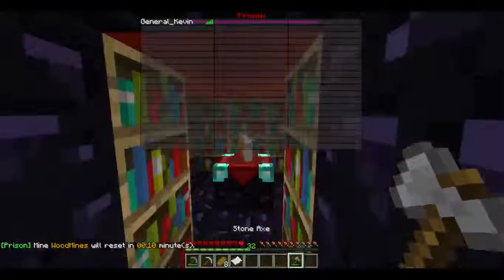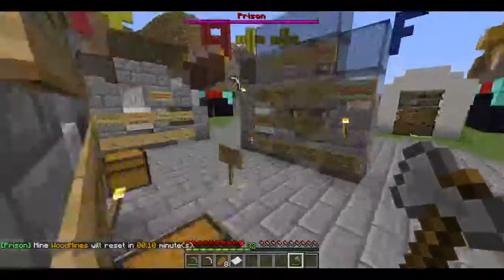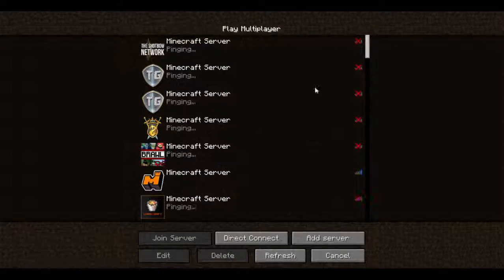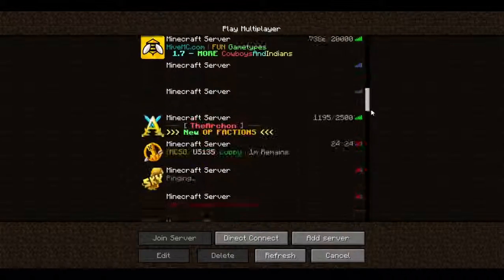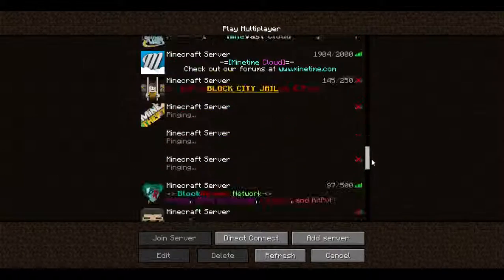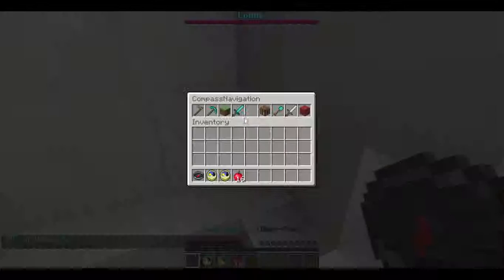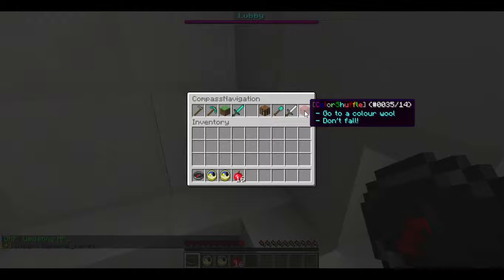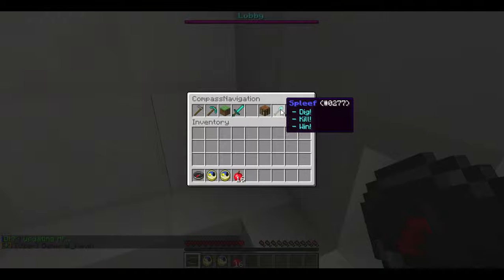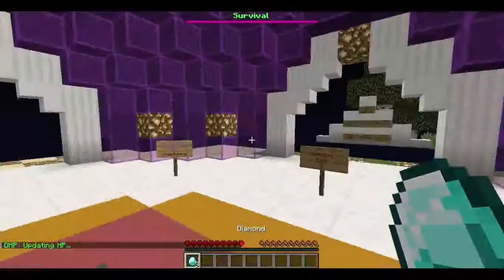That's all I got for today. I might show off some extra stuff because it's a really short video. Let me show off the other part of the server. There are different servers — we've got color shuffle, survival games, hide and seek, kit PVP, skyblock, prison, and survival.